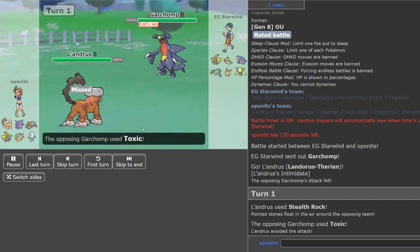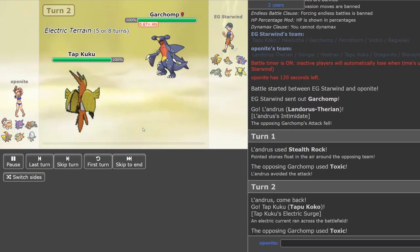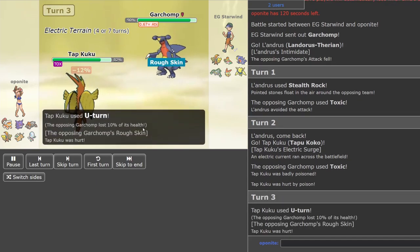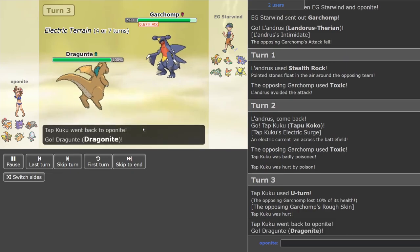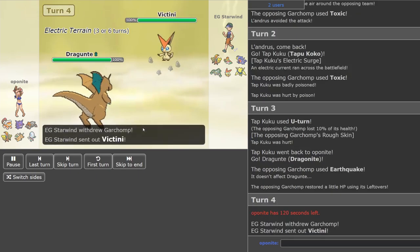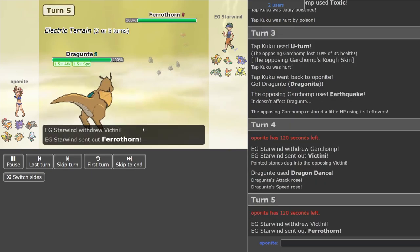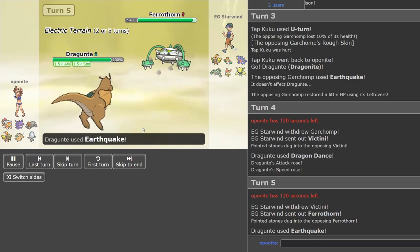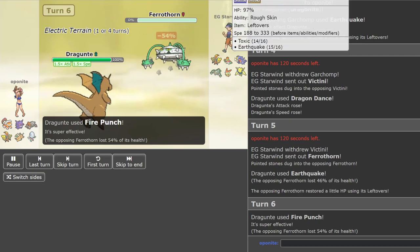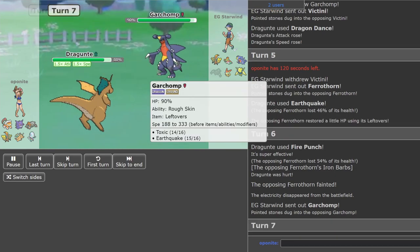Yeah I can see why he quit — crazy game though. So we set up Rocks, that was a Toxic that really didn't matter. I was going to sack that Lando at some point anyway. He gets a Toxic off and then it's a big balls play to stay in on this. We get a chance to go into Dragonite, he switches out while I get the chance to Dragon Dance up. I don't know why he switched out — I think he should have gone for Toxic but it's whatever.